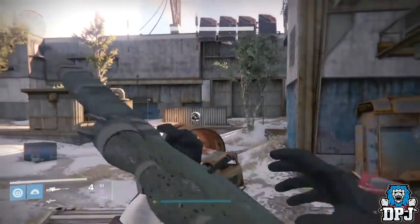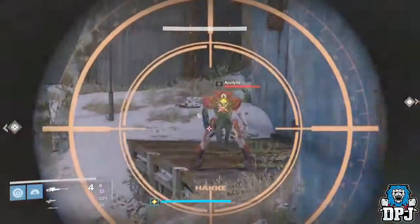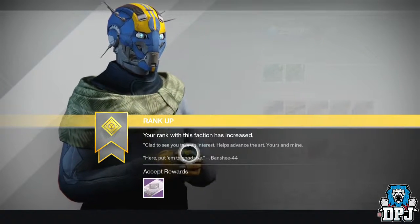We all know Banshee the gunsmith now has rep, so you can level him up. This is mainly done by completing field test weapon challenges, which are really pretty simple and you can do them while doing other things. Ranking him up, you get to choose an arms day package, but getting him to rank two he also gives you another package.